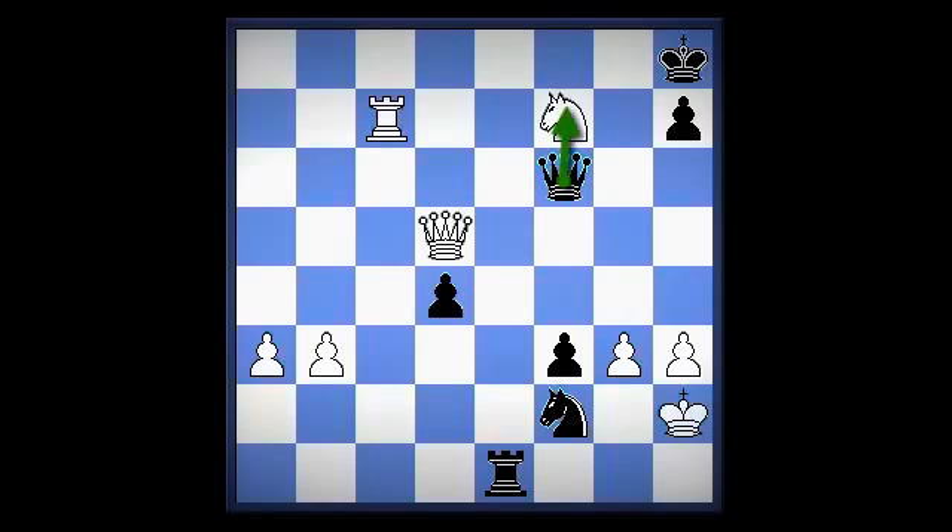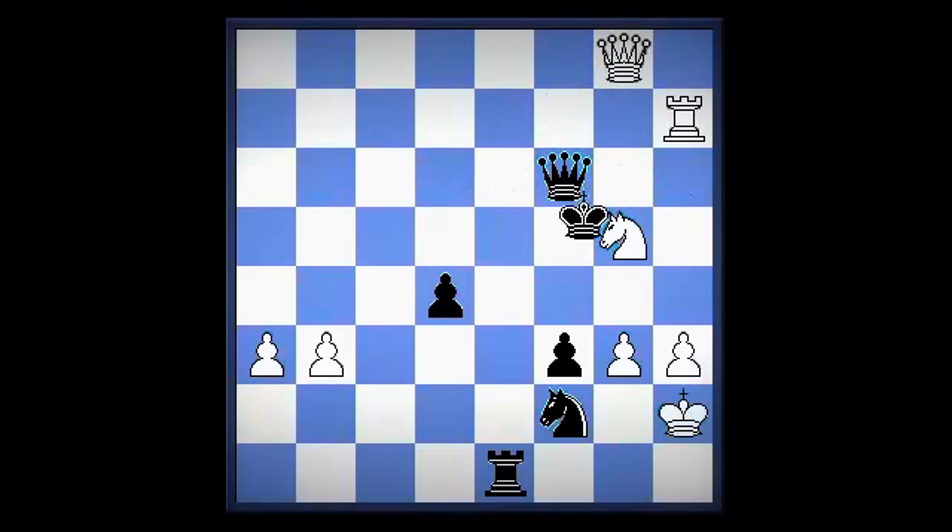Here, if queen takes f7, white wins with what move? Queen d8. The game continued with king g7, knight g5, king h6, rook takes h7, king g6, queen g8, king f5, knight takes f3. Here, what is white threatening? Knight takes e1, rook f7. And what else? Queen d5. So Kasparov resigned.